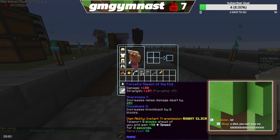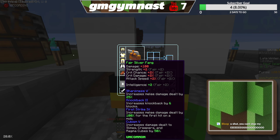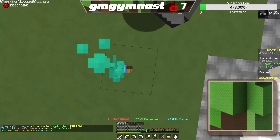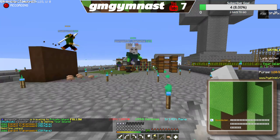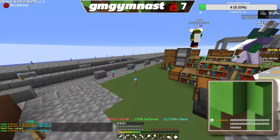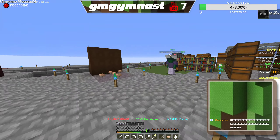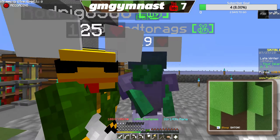This sword is extremely powerful — about as powerful as the silver sword. The Aspect of the End is insane because I can do that, and that, and then this. It also gives you speed after you teleport. I really love this sword, though I have to give it back after.